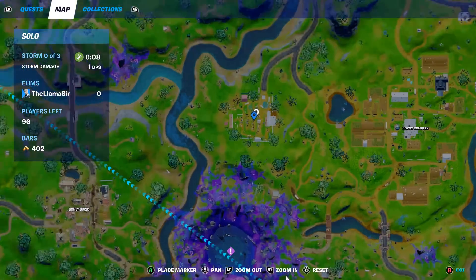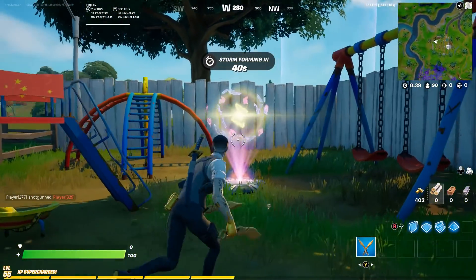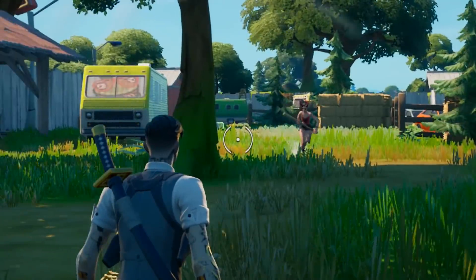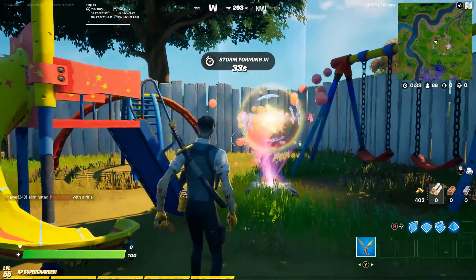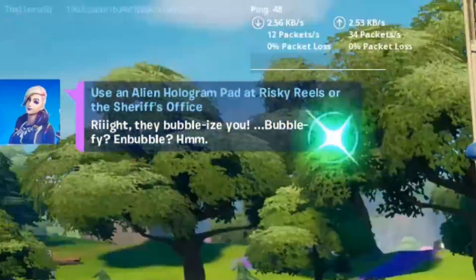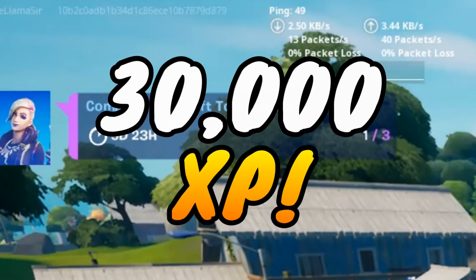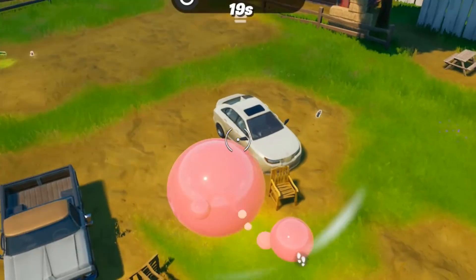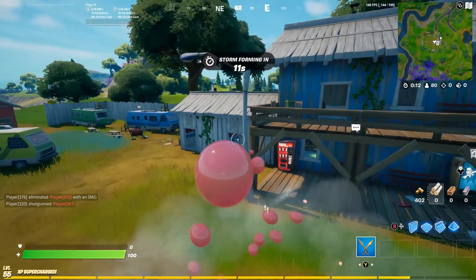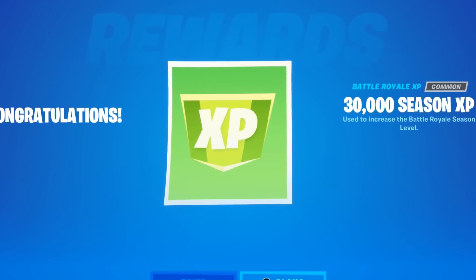Now that we're at Risky, we need to go over to this specific alien portal — somebody's landing right behind me, probably doing the same challenge. If you jump onto this portal, you complete a challenge for 30,000 XP, and it's part of the hidden Rift Tour quests, which just released recently. So if we leave the match, there we go — we got our XP. We'll go ahead and claim that and then go over to our quests.